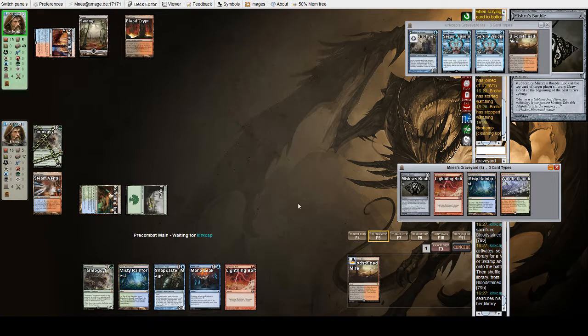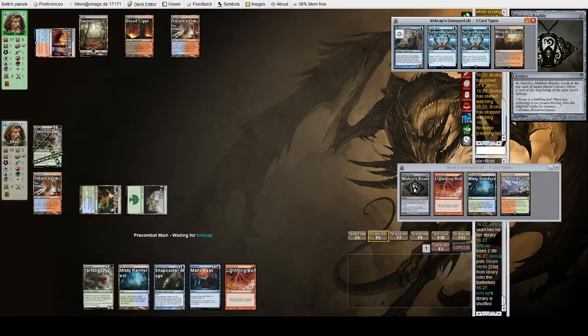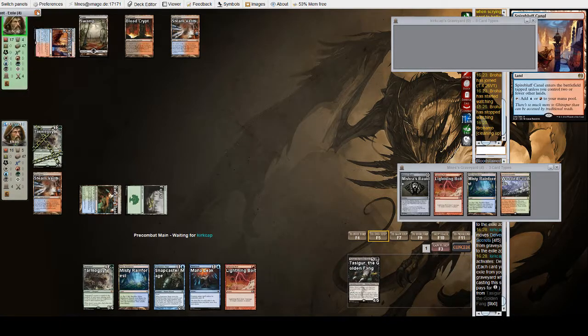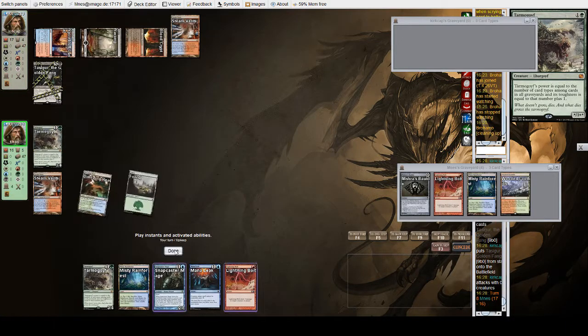Goyf is a 5/6 thanks to Bobble. Bobble's great. A Mishra's Bobble reprint would be fantastic — that would make me very happy. Seems pretty unlikely they'd do it, but it would be great. Here's a Tasigur, probably leaving one of the Serum Visions in the yard. That or it's gonna be Tasigur, delve everything, then push Goyf. They are delving everything. Maybe they're holding up blue. I wonder if Grixis Delver has started playing Stubborn Denial. They shrunk our Goyf — that is interesting.